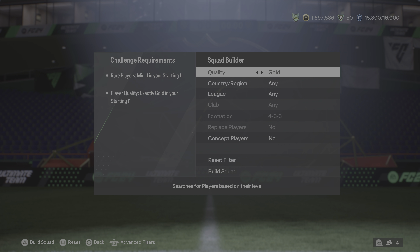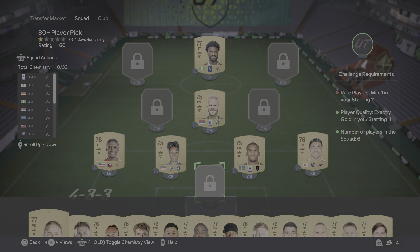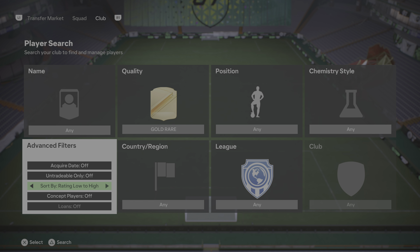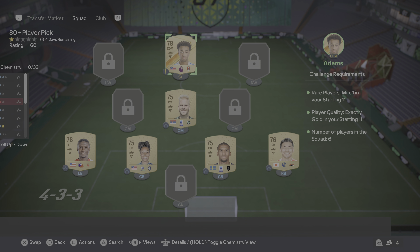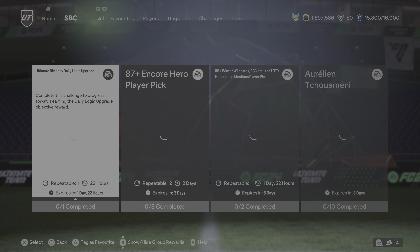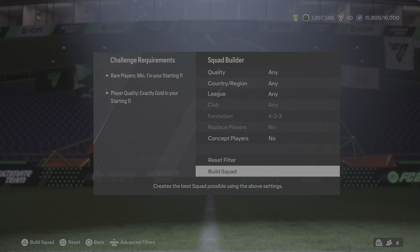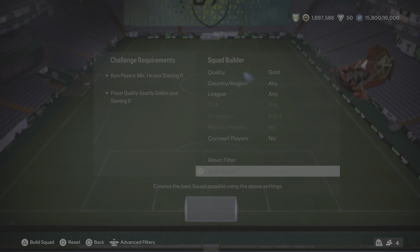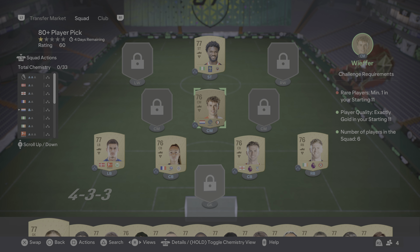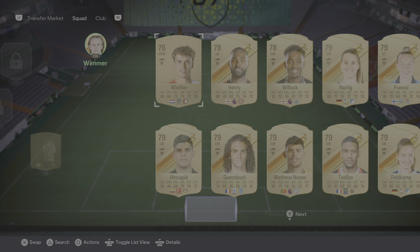So you just press square and go gold, that's it. I'm gonna need a rare here. Just like that you build the second one. You can do sets of five or however many you like — put in as many gold commons as you can, just empty the club. That way when you do the exchange you don't get too many duplicates.